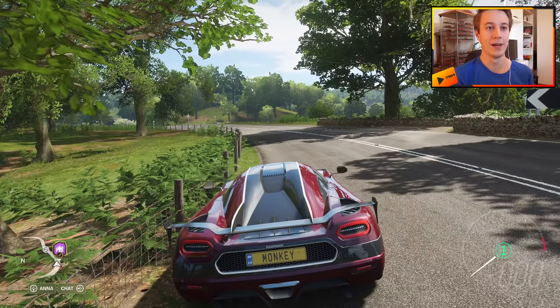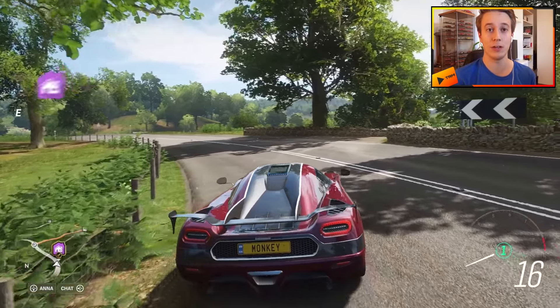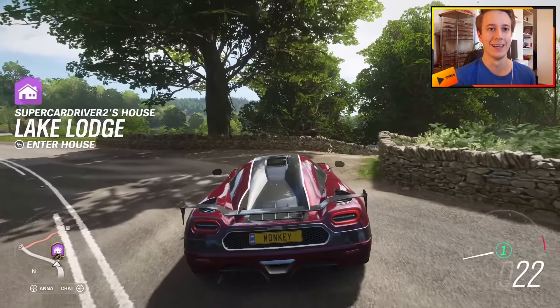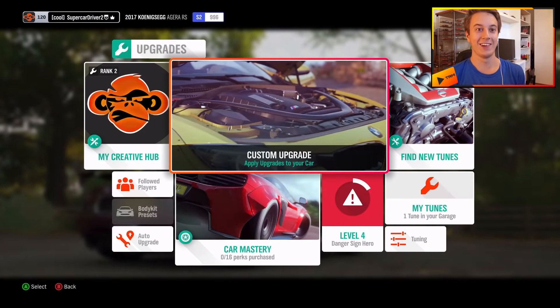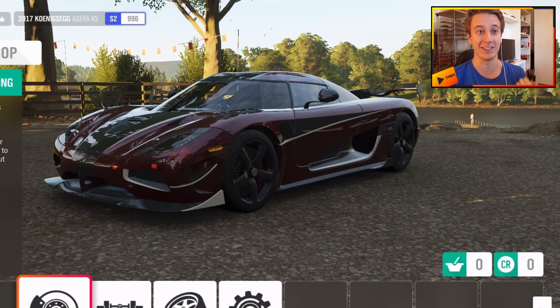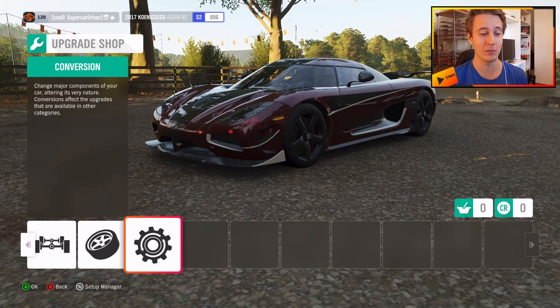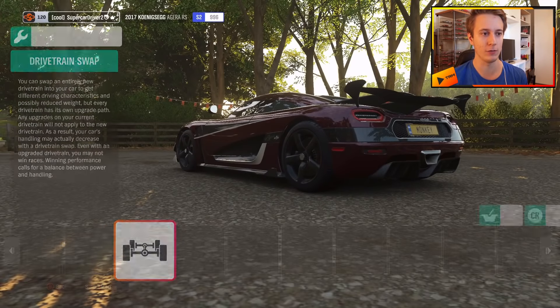This might be a different story, but I used to do quite a lot of top speed builds in older Forza games. This is actually what I started my channel with, so we should be able to build quite a fast Koenigsegg Agera RS. I am pumped to upgrade this beast of a car. Upgrading a Koenigsegg Agera RS sounds weird — it's not a car you're supposed to upgrade, it's pretty much the ultimate car from the beginning, but we're gonna see what we can do.